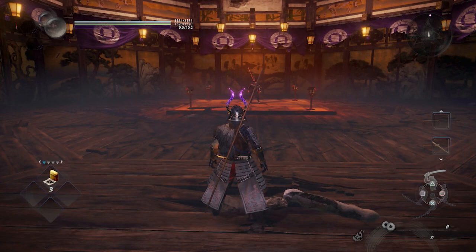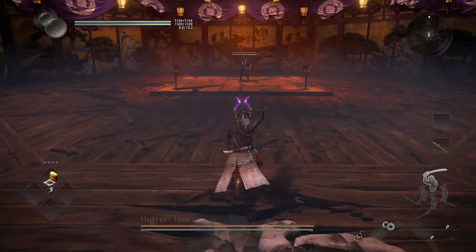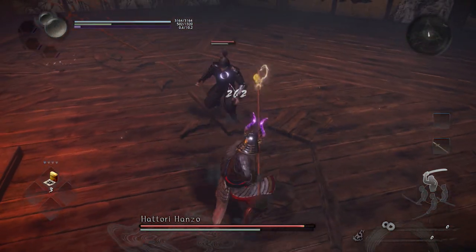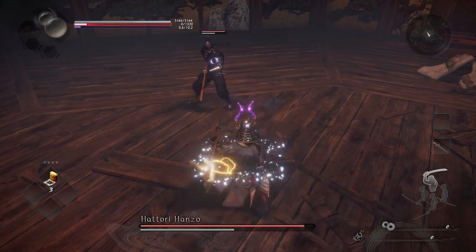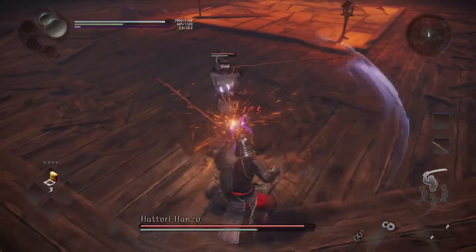Equipment-wise, you've got three elixirs and a wooden spear, just the same as your opponent. No ninjutsu, no Onmyo magic, no other items are allowed in this fight. This one can be quite challenging, mainly because of the range of the spear that Hattori Hanzo has. He's got every single skill in the book and knows how to use them.